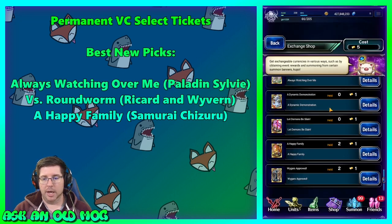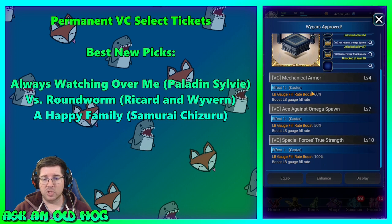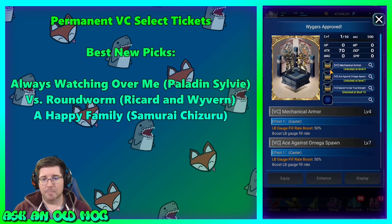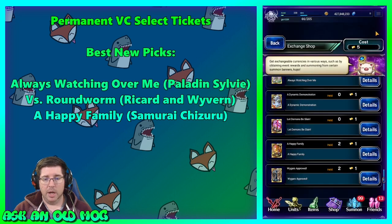The last new card is Wygar's Approved — it has very high attack and also fills a lot of LB gauge with a 200% LB gauge fill rate boost. It's something you could equip on your units, but I wouldn't recommend it. The bonus abilities are just not that great, so of the new vision cards, those are the ones I'd pick up.